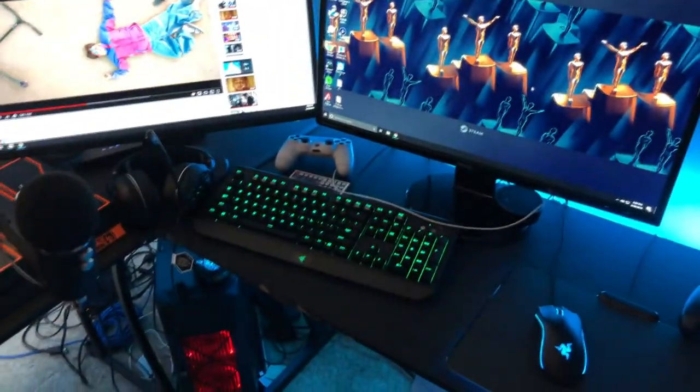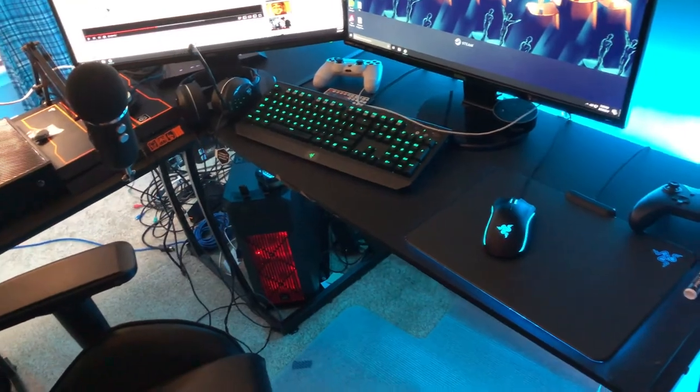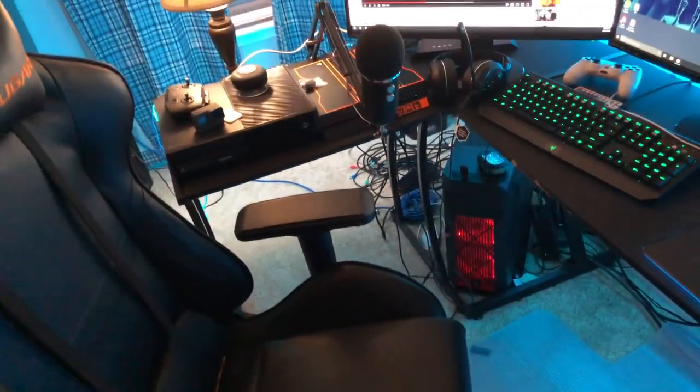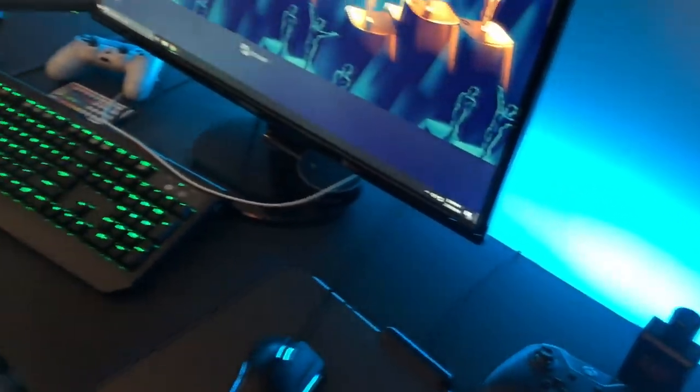Here we can start off with some nice clothing. But this is my desk — it's an old desk. You can get these off Amazon. A buddy of mine, Dusty, just actually ordered one and he's going to be putting his setup together soon. They're pretty cheap — it's like $100 for a pretty nice desk. I've had this for a couple of years and I like it.